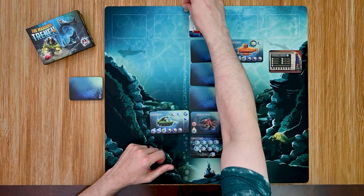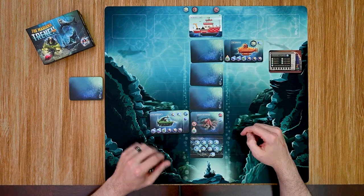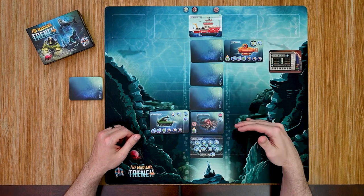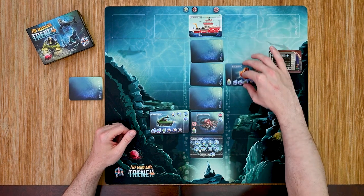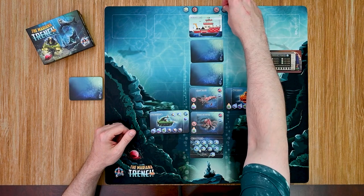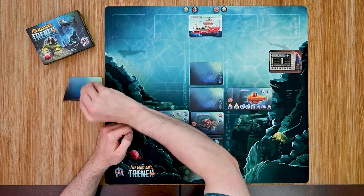This time it's a cephalopod, so it attacks — but he negates that with his charge token, taking no damage. He then has a choice to collect it or use it as an upgrade; he's going to leave it. If you leave a fish, especially a cephalopod, it will not attack on any other turn and other players can collect it if able. My other player moves down two and reveals another cephalopod — a giant squid. He also uses his charge token to avoid damage and uses it as an upgrade.